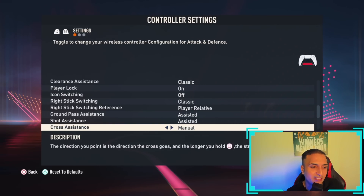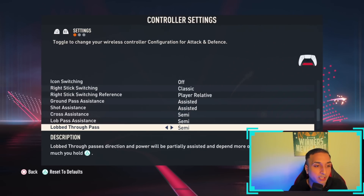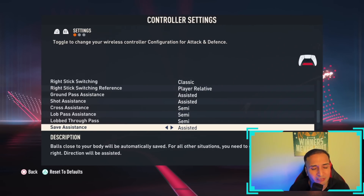Cross assistance: keep it at semi. Lob pass assistance: keep it at semi as well, since we don't use it as often as the ground pass, and EA says semi will be rewarded. Even if we make an error, it's worth learning. Lob through pass: keep it at semi.